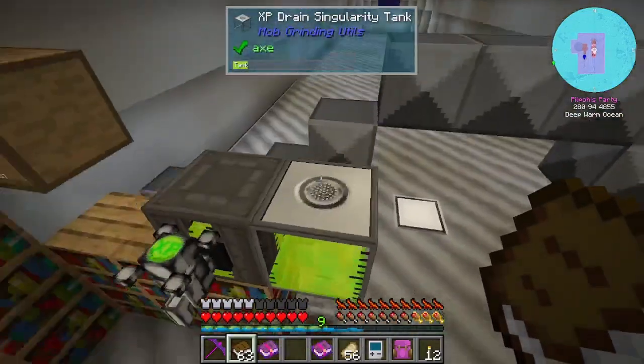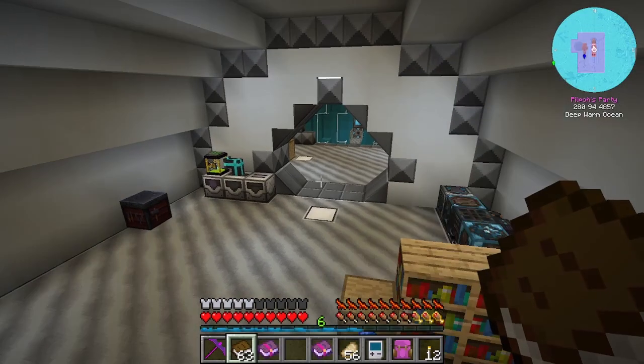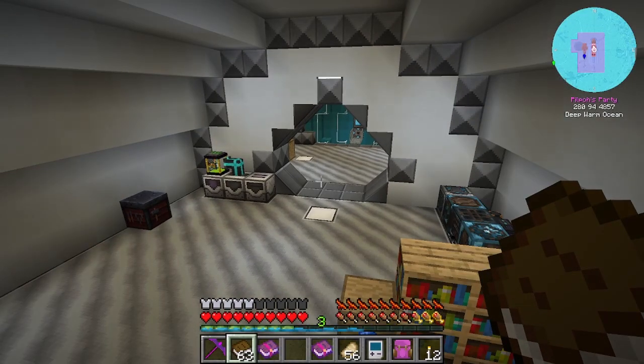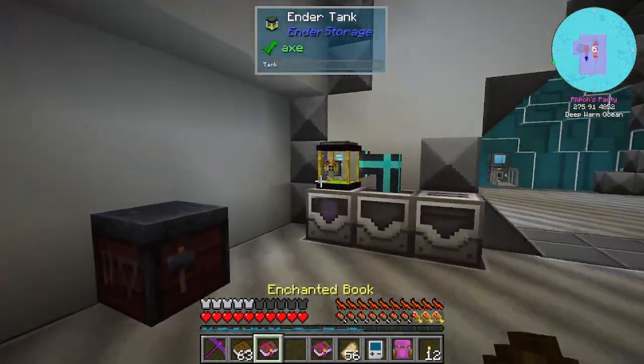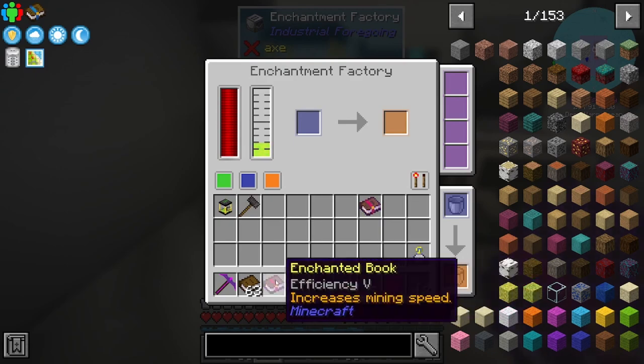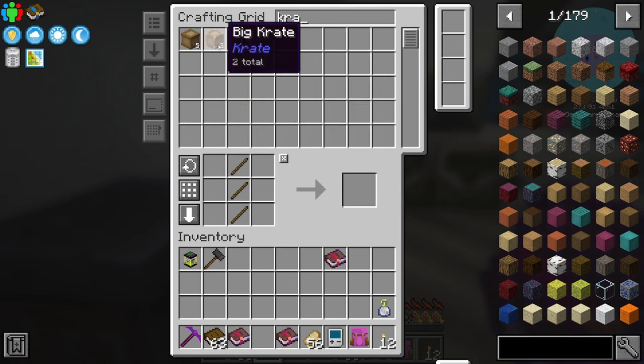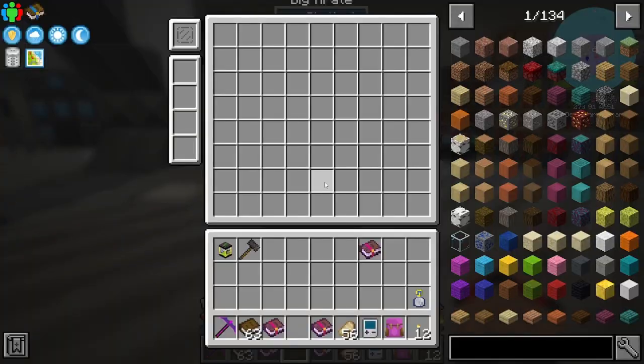Fill up again, okay. We don't need these levels so pop them back in here. Now what we need to do - I'm sure all of these enchants will be really useful so I'm just going to make a crate. Actually we've probably got a big crate - how big is the big crate? One, two, three, four, five, six, seven, eight - so that holds 72 items, which would hold a whole stack of books.